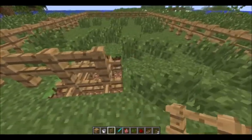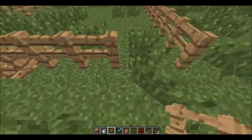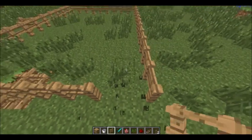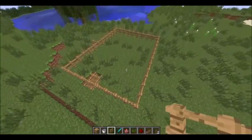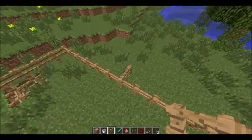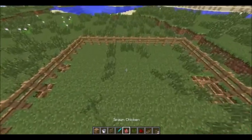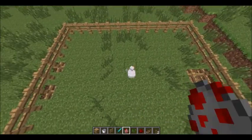So the first thing is that you need to build yourself a rectangle. You could go square but rectangles are actually more space. I've just chosen a random patch to land on. It doesn't matter how big it is. What I'm wanting to do is get basically a rectangle, and once you've got the rectangle you're going to spawn your chickens in.